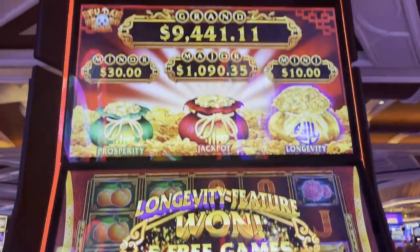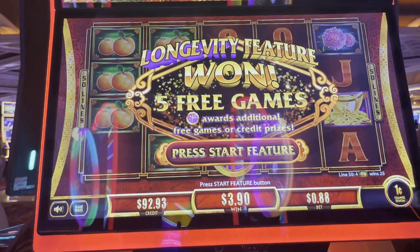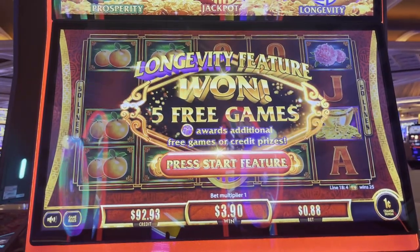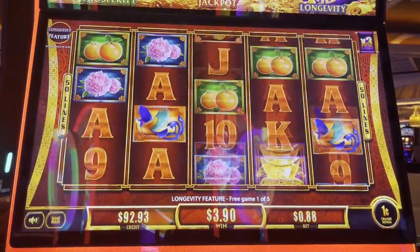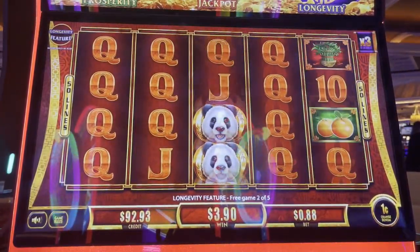We are playing Food Eye Lee and Lee Ann Panda, our bag game. We love this game. We got the longevity feature, which is the purple bag, so we have five free games. If we get purple coins, we can get extra spins. And if we get red and green coins, we have a chance to re-trigger.